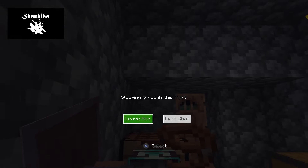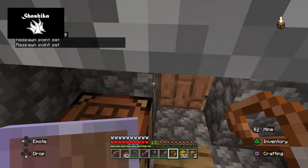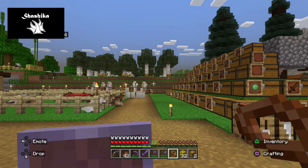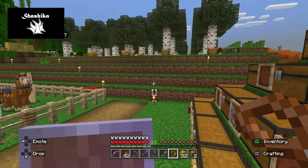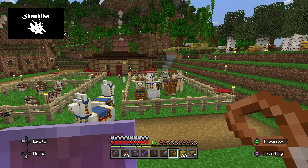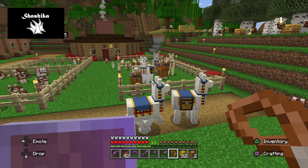These llamas will do the exact same things that your other llamas will do. Everything that I do with these guys, you'll find that you can do with the regular llamas too — except these guys are so much easier to obtain because you find them on any wandering trader.